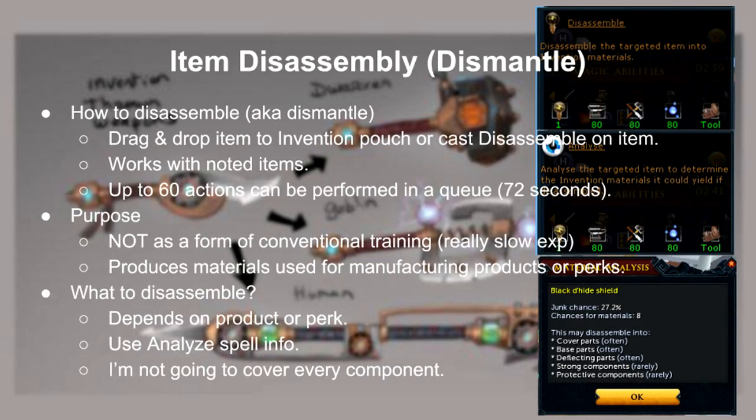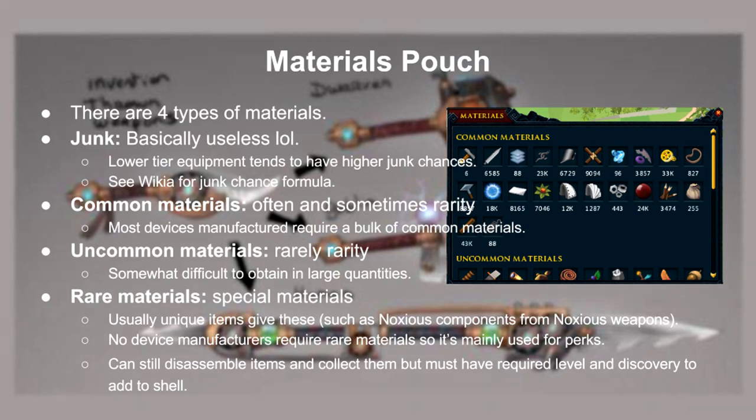So let's go over item disassembly. Simply drag and drop the item to the invention pouch to disassemble, or cast disassemble on the item. You can also disassemble noted items, up to 60 at a time. Don't panic if you accidentally attempt to disassemble a valuable item, because you'll get a warning message. The purpose of disassembly is not meant as a form of conventional training — it's only meant for making products or testing perk combinations. It is commonly believed that disassembly gives you the raw materials for an item, such as a rune 2H giving you 3 rune bars. However that's not the case; instead you get materials and components exclusive to invention only. There are 4 types of materials.